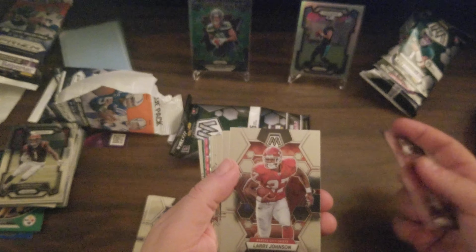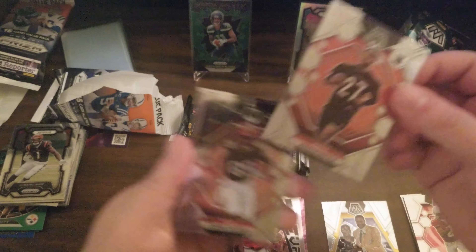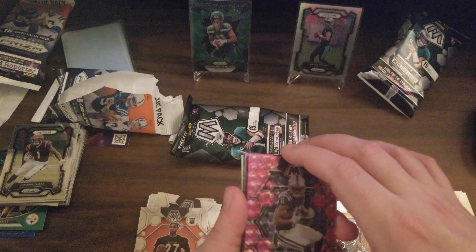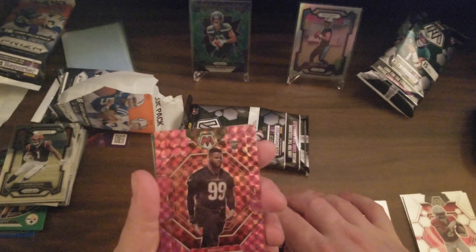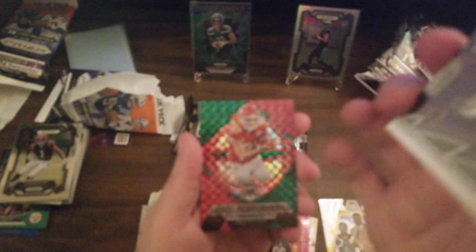Marquise Brown, Larry Johnson, Dante Hall, Julio Jones, Jerome Bettis Hall of Fame, Jordan Battle, Cedric Tillman. We got a Joe Theismann parallel. We've got a Trevon Diggs green parallel. Michael Pitman Jr. on the pink, Joe Thomas on the pink, Miles Murphy on the pink. Thunder Lane for Dalvin Cook.